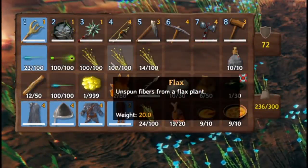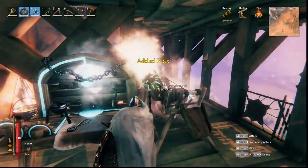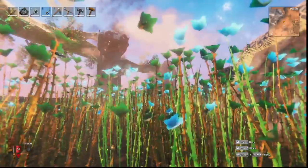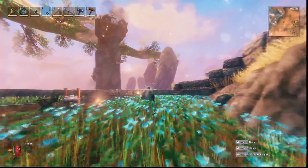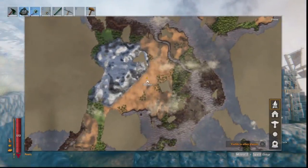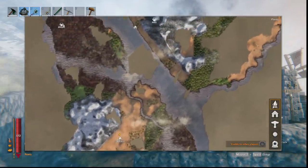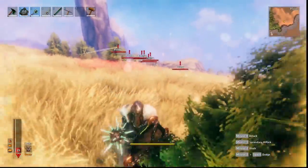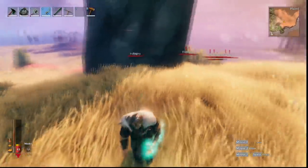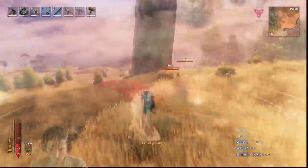Step three: how to get unlimited flax. You can just process the flax you found into linen, but I highly suggest creating a flax farm so you'll never need to go hunting for flax again. Very importantly, flax can only be grown in the plains biome — you cannot grow it in the meadows, the dark forest, or anywhere else. But don't worry, I'll show you how to create an indestructible farm in the plains biome.